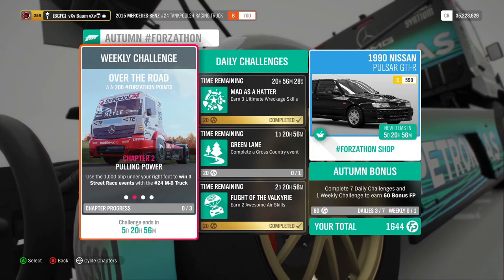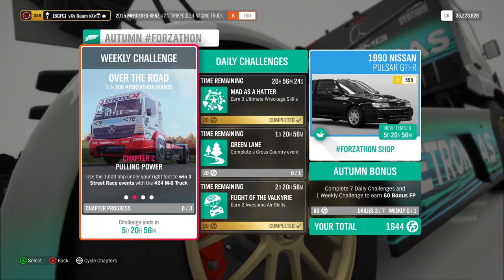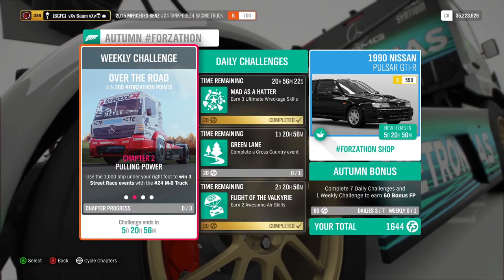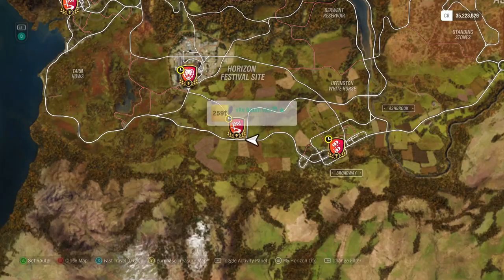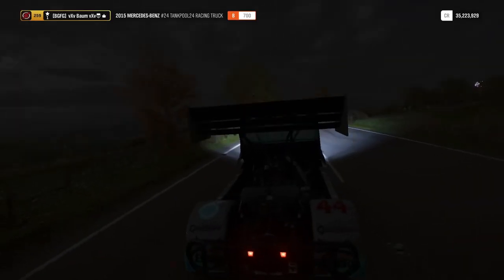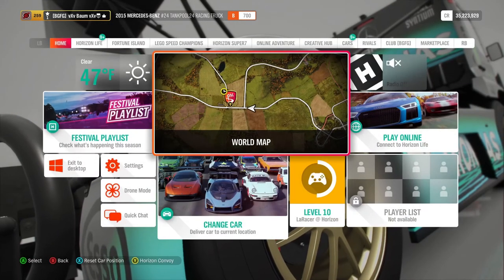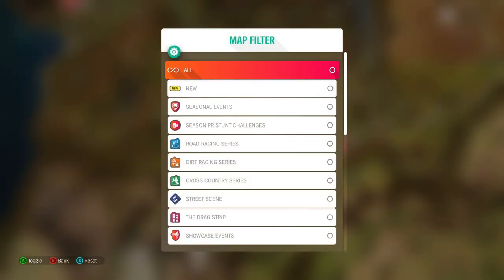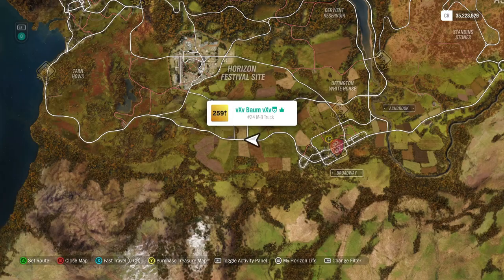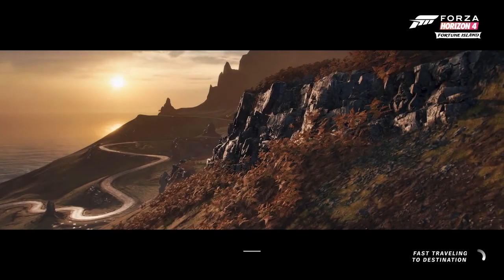We got 'Heavy Duty' completed, so that was the first step. The second step is going to be win three street race events with our Mercedes-Benz race truck. It says street race — not road racing, but street racing — so you need to make sure we're clear on that. We'll just look for street scene events and jump in and knock out three of these real quick.